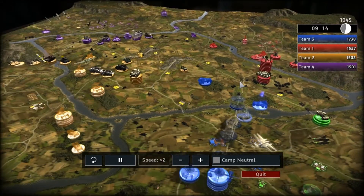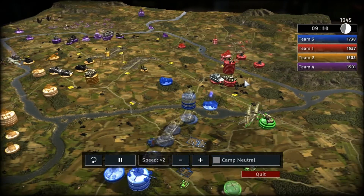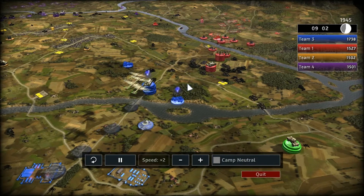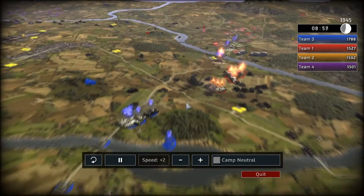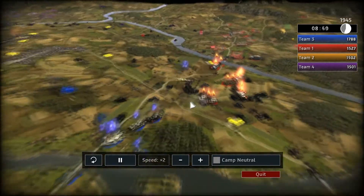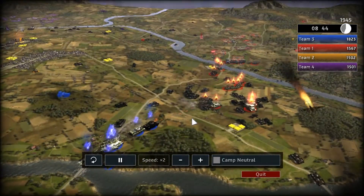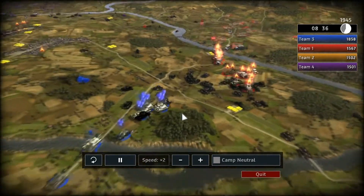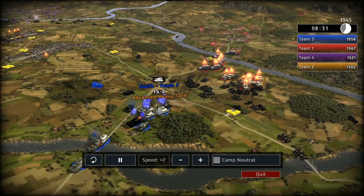We've got King Tigers on this front again, but we've used the money from the admins, and now we have a lot of IS-2s. We've got Yak fighter-bombers. We were used to not building anything for like half an hour, and then we got income from the admins, so I hadn't built anything. I looked up and I had almost 300 cash. Spammed IS-2s.